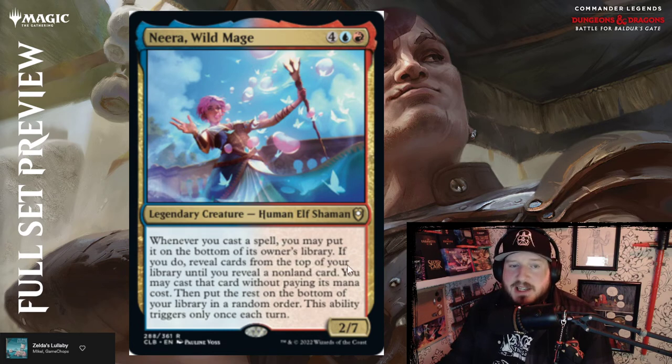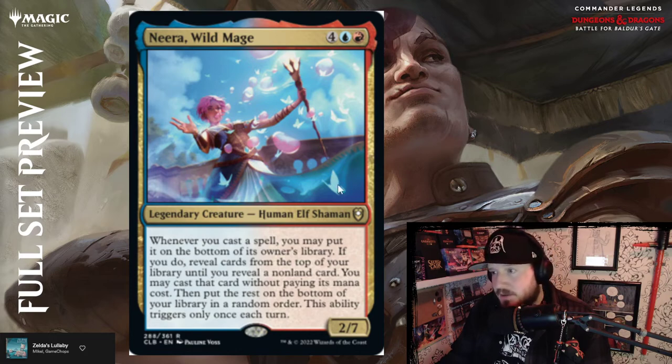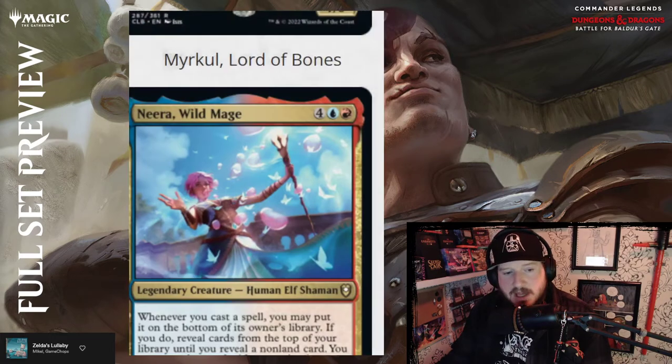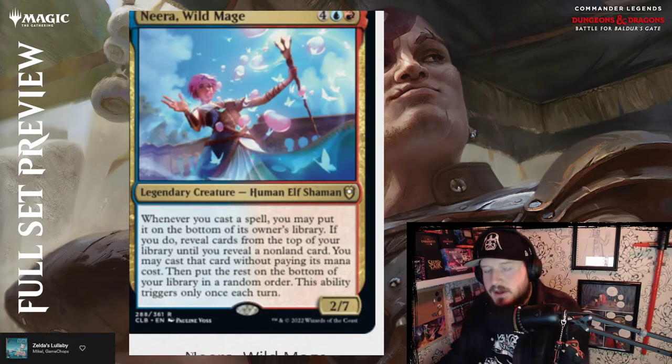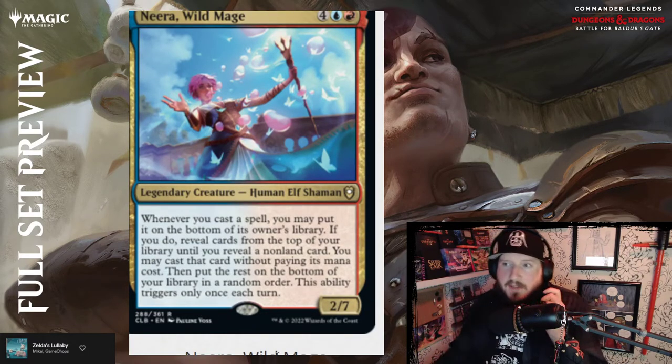They are a six-mana commander though. Two-seven is nice because it can't be taken out too easily, but six mana out the gate for a commander automatically knocks it out of the cEDH sphere.